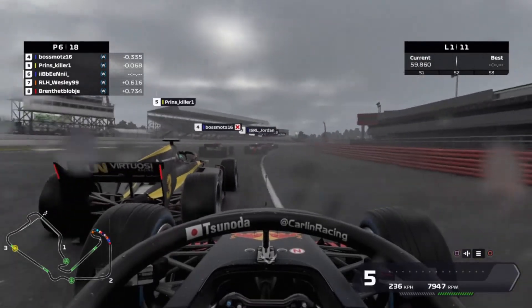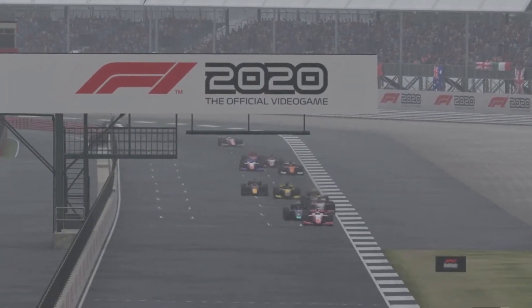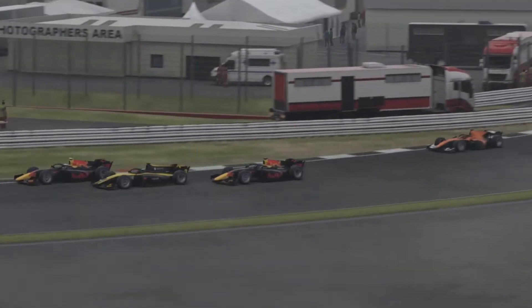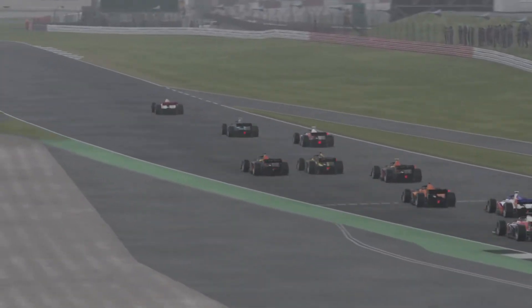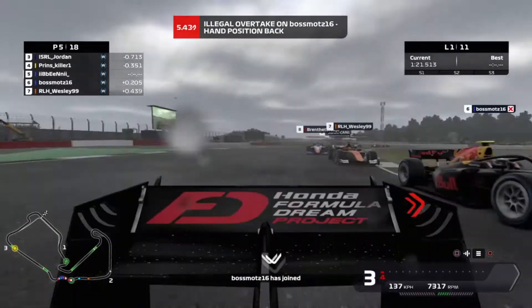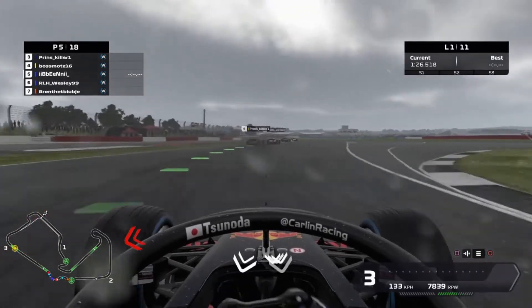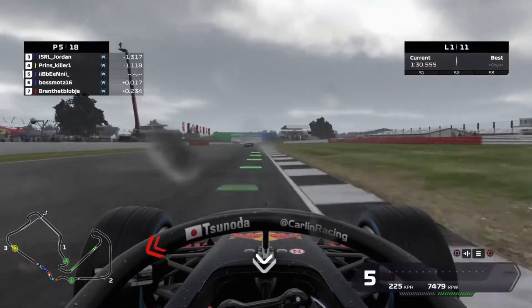Prins is trying to cover us as we look for a move down the inside with a little bit of contact down the national straight. I then go too deep, carry too much speed, and pick up an illegal overtake on my teammate. I'm now trying to let through a ghost car that isn't ghosting and it just doesn't work. I need him to nip ahead and I manage to give the position straight back, but it's so treacherous in these wet conditions.